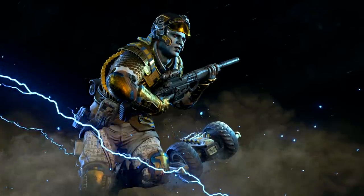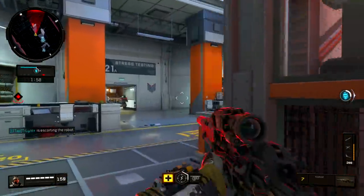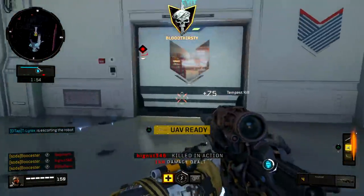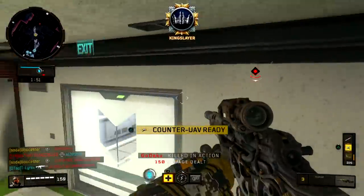Our first actual quad feed with a specialist is going to be Prophet — it's with the Tempest. Obviously you can't really get a quad feed with the shock drone; it might have the potential to kill people, but you're not going to hit a quad feed with it. There it is — split quad feed!